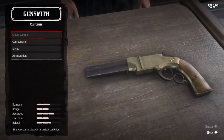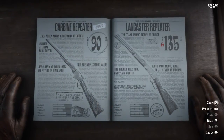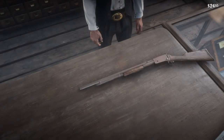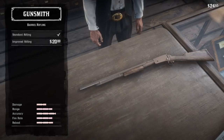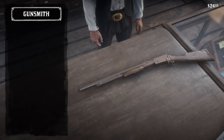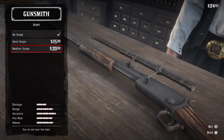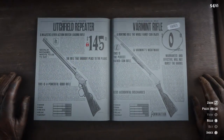The varmint rifle is like a sniper — you have the eligibility to put a scope on it if you want. If you want a decent sniper for the beginning of the game, I recommend picking this up. Put a scope on it and your hunting days are ready. Last but not least, keep scrolling through the catalog past the shotguns and you're going to see the pump action shotgun, which you can claim for zero dollars.